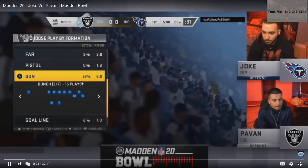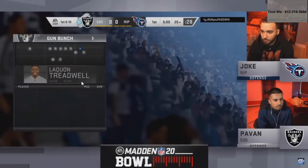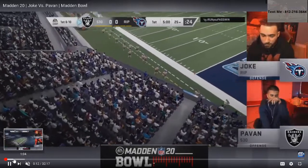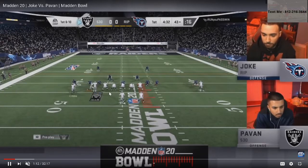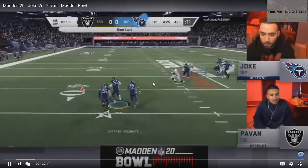Pauvin, in my opinion, has one of the best gun bunches in the game — if not the best gun bunch in the game. We're going to do some adjustments, but I want to talk about how Joke, in my opinion probably one of the better defensive players this year, really worked to defend Pauvin. Starting out with gun bunch and verticals, Joke is going to send the pressure and start out with a user lurk.